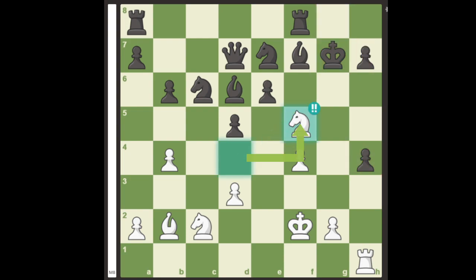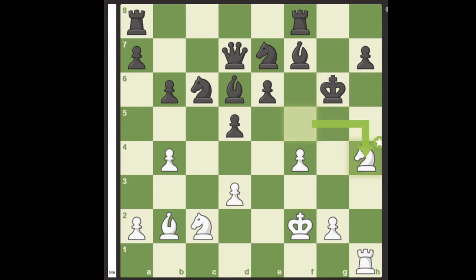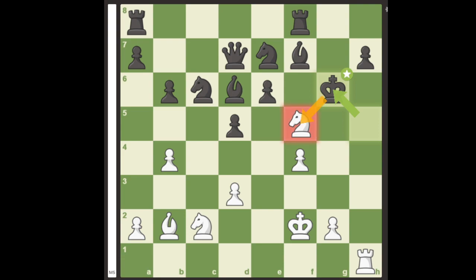If black plays king g8, we can respond with checkmate, so black tucked his king out in the open. We do what was expected with the move knight takes h4 check. The king can go to h5 or h6, but the outcome is unchanged after knight f5 check again, opening the rook's vision. But after king g6, the white knight is attacked and the only safe check is knight h4, where the position is repeated and black is guaranteed a drawing outcome.